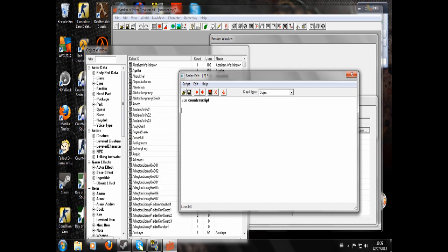Now we're going to declare a variable, so we're going to do 'short kill count'. Next, for example, you were tasked by somebody in a quest to kill five people. So we're going to do 'begin game mode'. What that does — it means this script will run the whole time that you're playing the game.